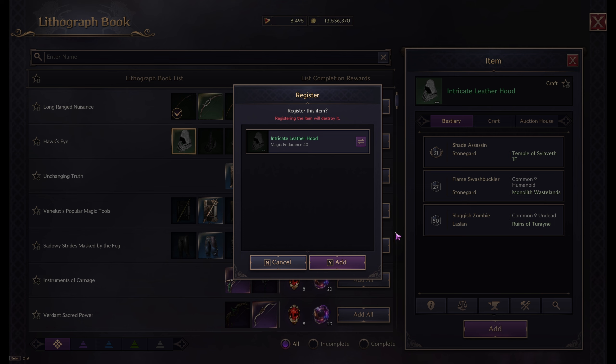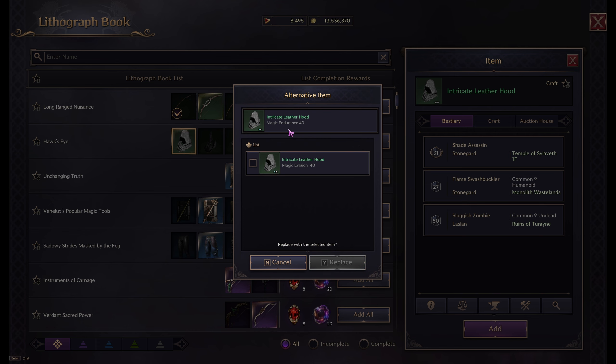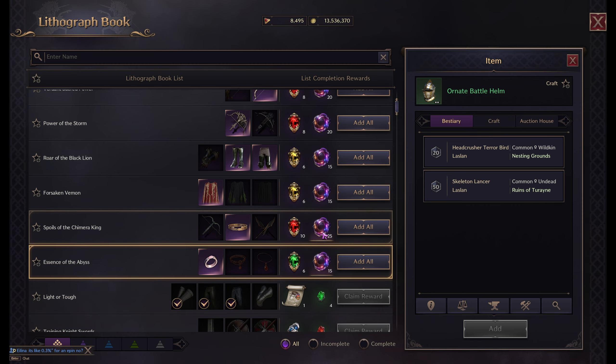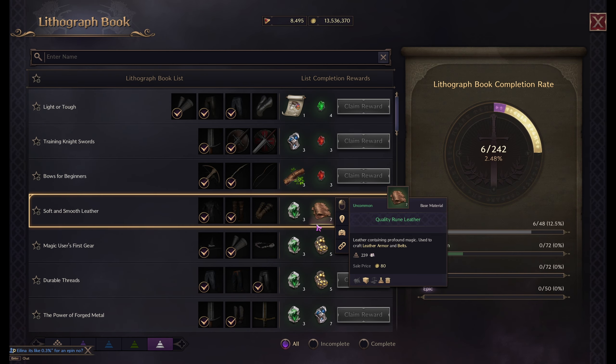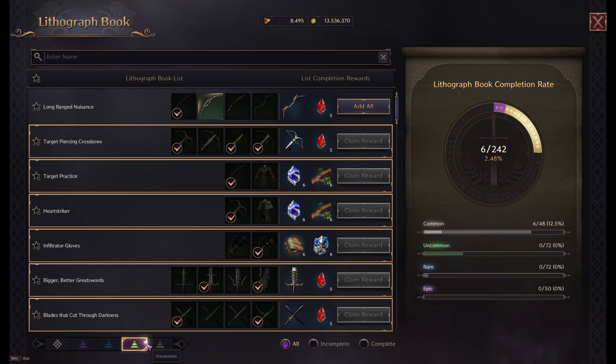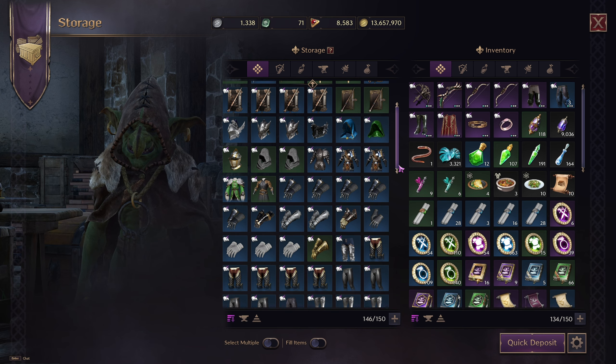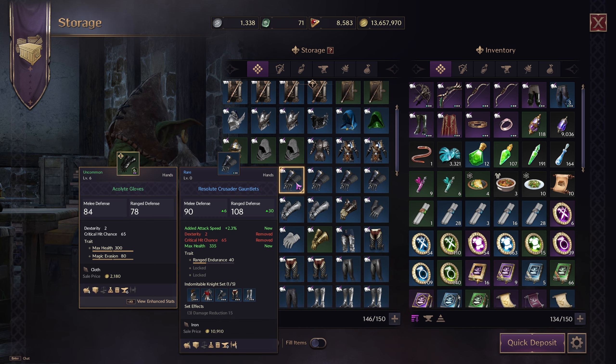One important thing when doing this: you can actually select which items you're feeding in. In our case we have magic evasion and magic endurance. For green items it doesn't really matter, but if you're going with higher tier items, make sure you're not accidentally feeding in a very important item. Check all the rewards — there's a lot of good stuff you can get, and even the lower tier ones aren't necessarily bad, especially for getting your first blue and then maybe purple weapon.